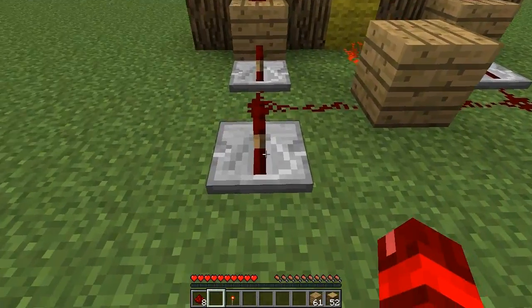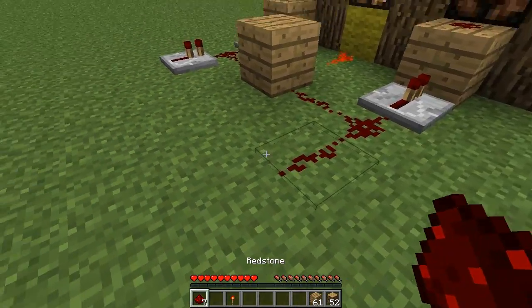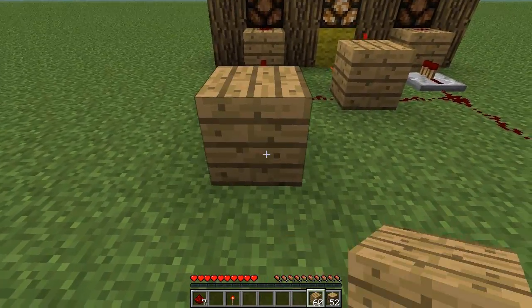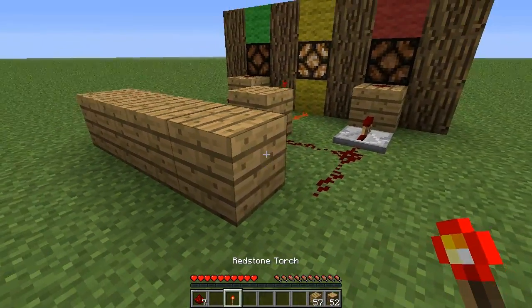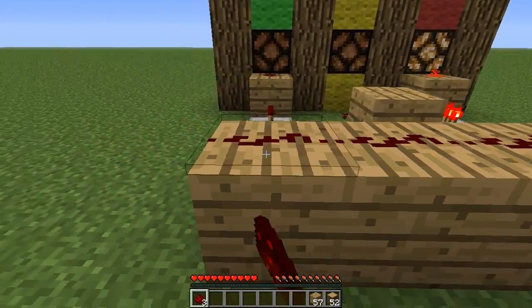Now behind this redstone here place a redstone repeater going into it, and over this side another bit of redstone. Now again behind this repeater place a block then go three to the right, and at the end place a redstone torch. On top of the blocks place redstone dust.